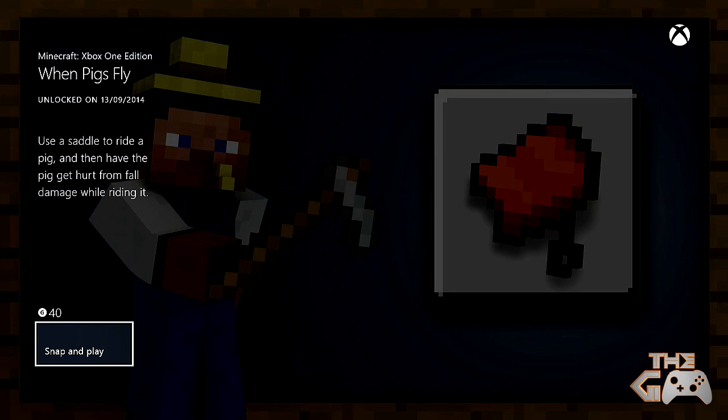Now this is actually a pretty easy achievement. I'm going to be showing you guys an exact location where to find two saddles in a spawner in the tutorial world, so everybody can do this really easily.